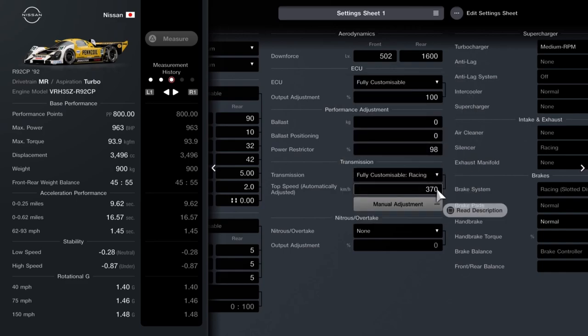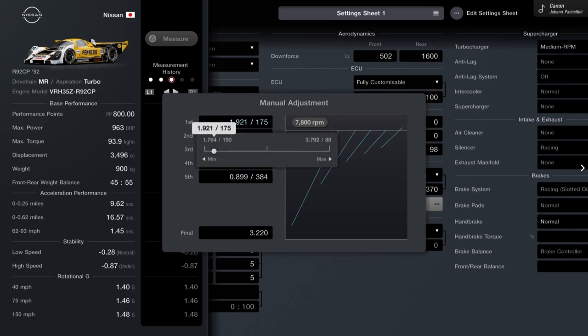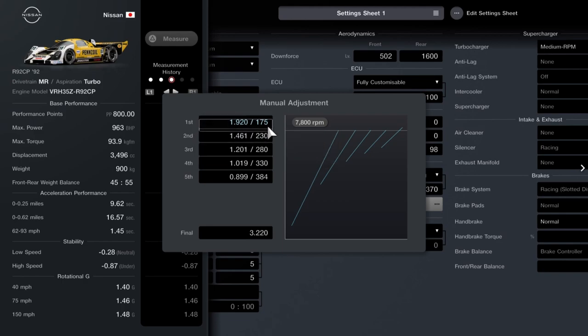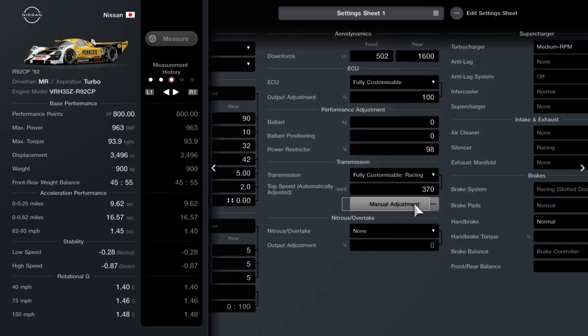For the gears, you're going to mess around with these, but if you set them to 370 at the start and then change 1st down to 175 — you can even change it down to 190 if you want, that gives you less wheel spin. I changed it to 175 so the turbo kicks in a bit earlier. For the rest of the gears: 2nd 230, 3rd 280, 4th 330, and 5th 384.